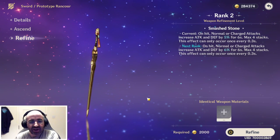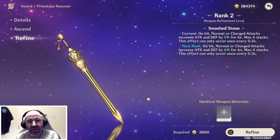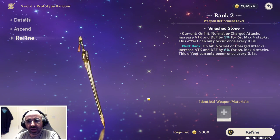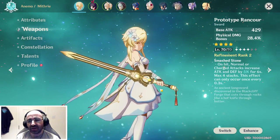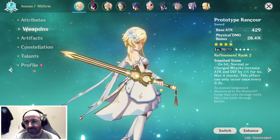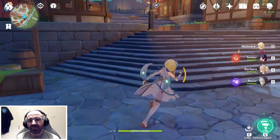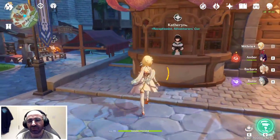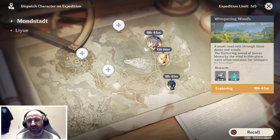I'll go even higher if I can, if I ever have spare materials. When it comes to the crystal chunks and the white iron ore, I'll keep gathering them. With the ultimate farming map I showed you in another video, you can find where the white iron ore and crystal chunks are. I also recommend sending out your characters on expeditions every single day.